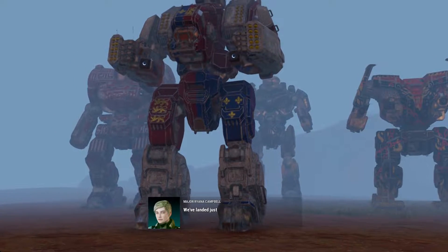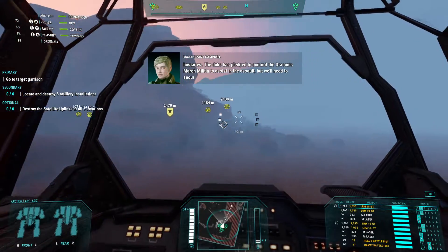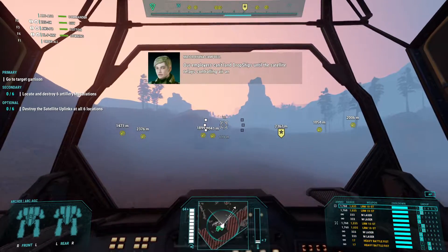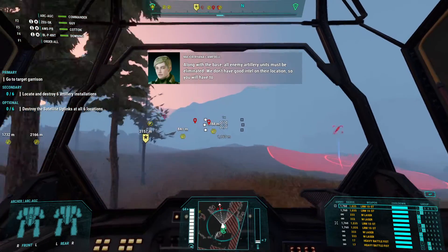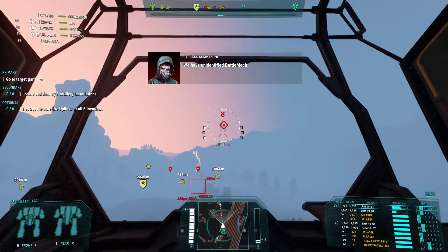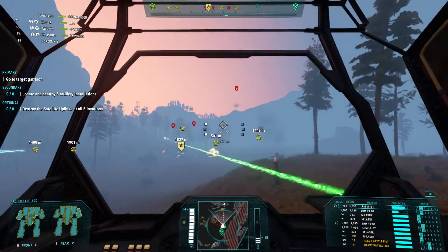Just outside the perimeter of where the Duke's assailants are holding his daughter among other hostages. The Duke has pledged to commit the Draconis March Militia to assist in the assault, but we'll need to secure a landing site for them first. Our employers can't land dropships until the satellite relays controlling air and orbital weapons are destroyed. Destroy them. All enemy artillery units must be eliminated - we don't have good intel on their location, so you will have to search for them. Or just wait until they start shooting at you.